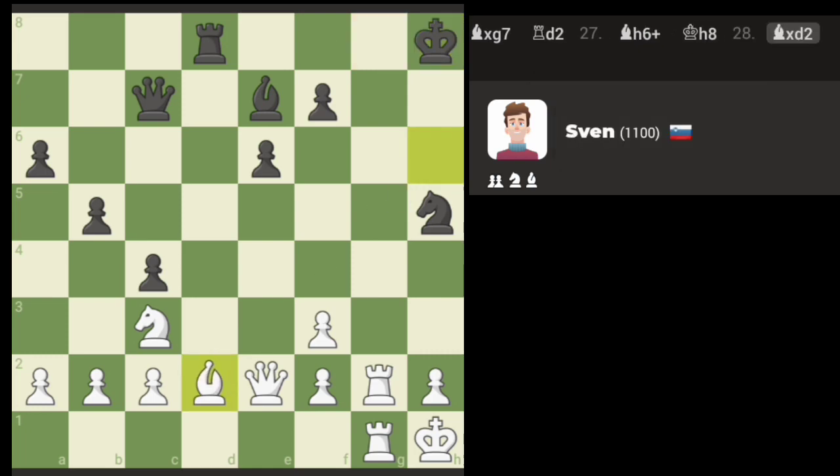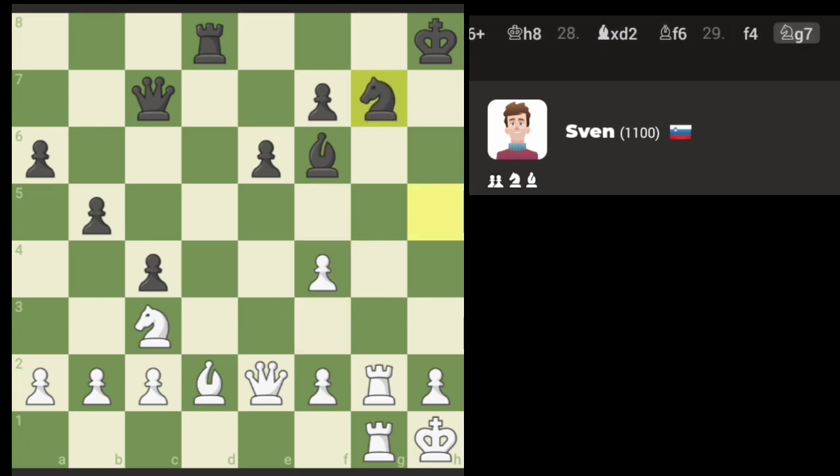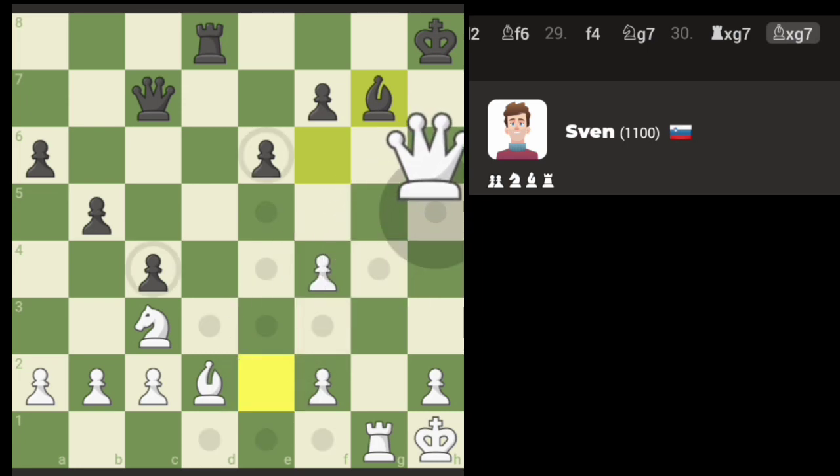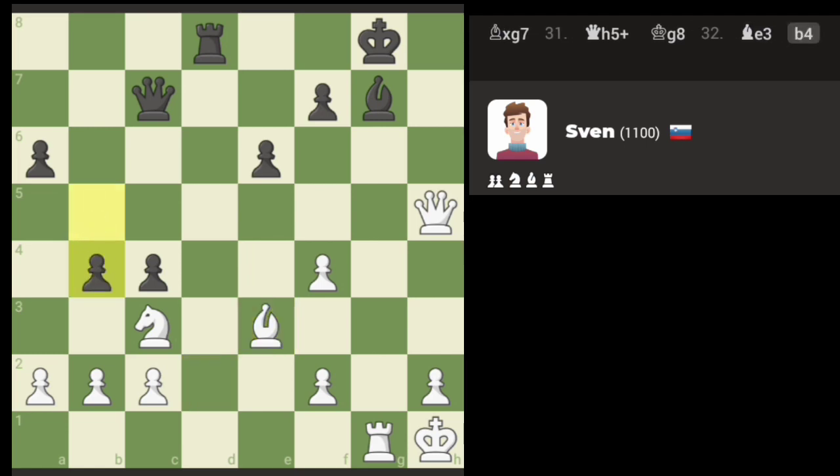Let's go take the rook. Now we can push here. We'll take the knight, and then we can move our queen in. Let's check with the queen there. We can move our bishop, and then we'll bring the knight in. The knight can get to here because the bishop is pinned, I believe. The computer might figure something out — we have an alternative knight play too.